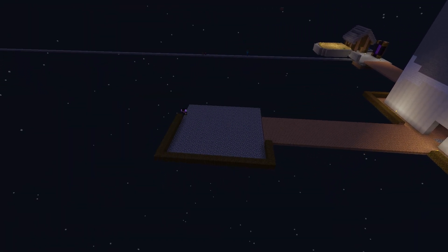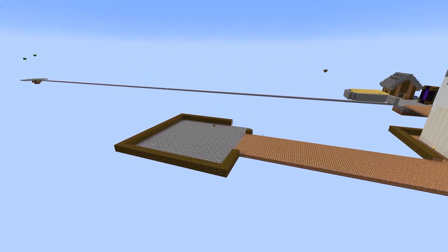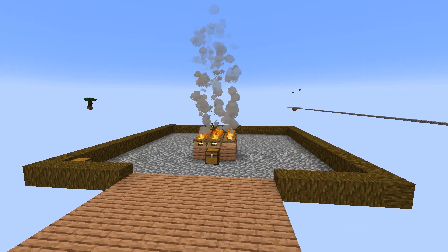I didn't follow a specific model when building this, but I essentially needed four elements: a spawning platform for iron golems, somewhere for them to fall and die, beds for my villagers, and a zombie to scare them into spawning golems.